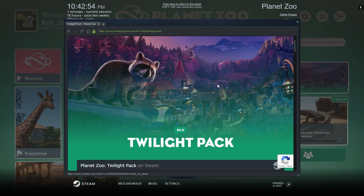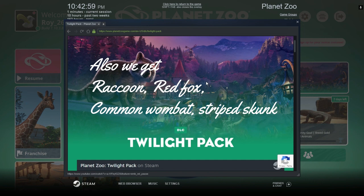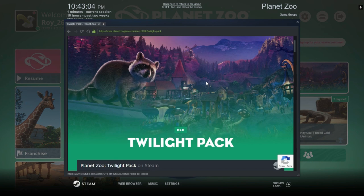At first, as you can see right here, there will be a raccoon included. And also we get some spooky theme, like Halloween kind of stuff. As you can see the lantern right here, some mushrooms and other things that we see in the background.